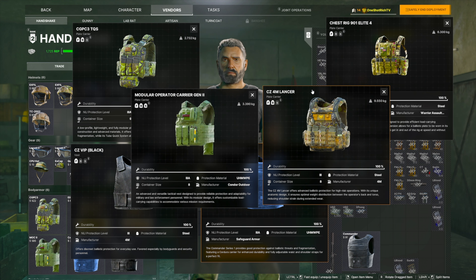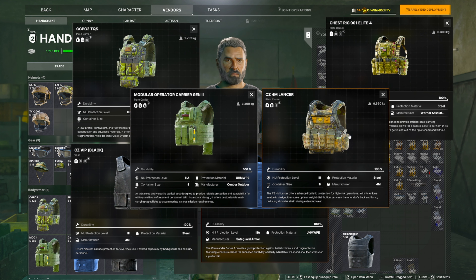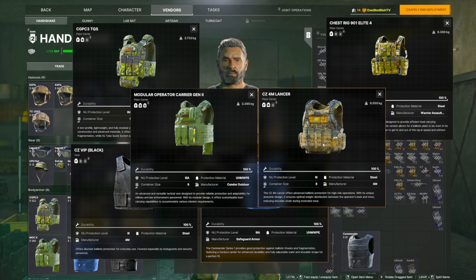For example, these two armors — especially the Modular Operator on the left — have front, back, and side coverage, so you're completely covered. Even if AI enemies are all around you, you won't have to worry about directional shots. The other one here has front and back plates and is tier 3, so technically better in protection level, but without side armor.